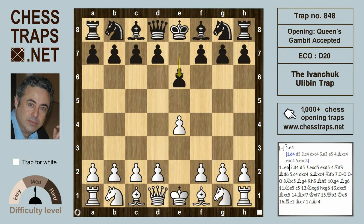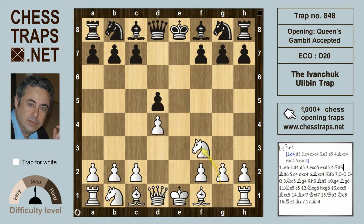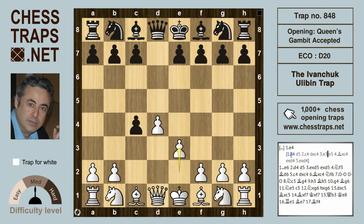e4 e6, d4 d5, and here White went for the exchange variation with exd5, exd5, Nf3, and Bd6. Then c4, and after dxc4 and Bxc4, this is already a Queen's Gambit Accepted. The same position was arrived at by Ivanchuk in his game against Vilagasquez via d4 d5, the Queen's Gambit Accepted with dxc4, e3, and e5 was met by Bxc4, and exd4, exd4 — same type of position.